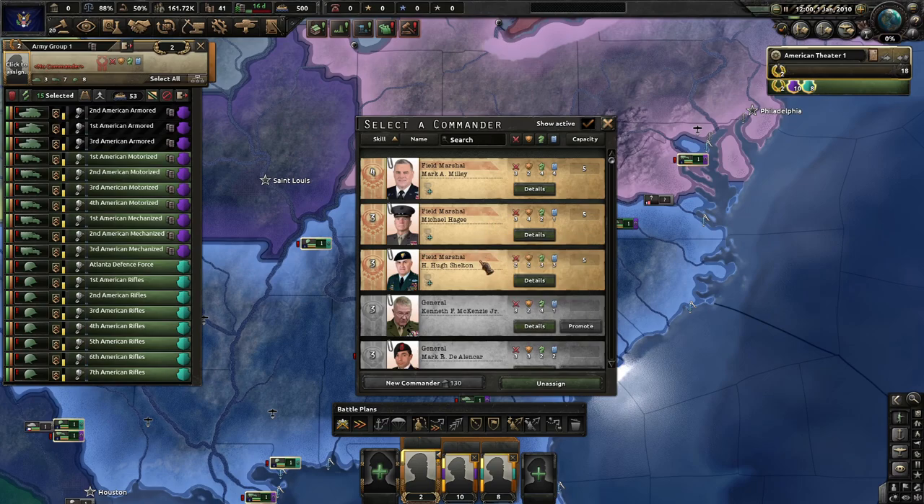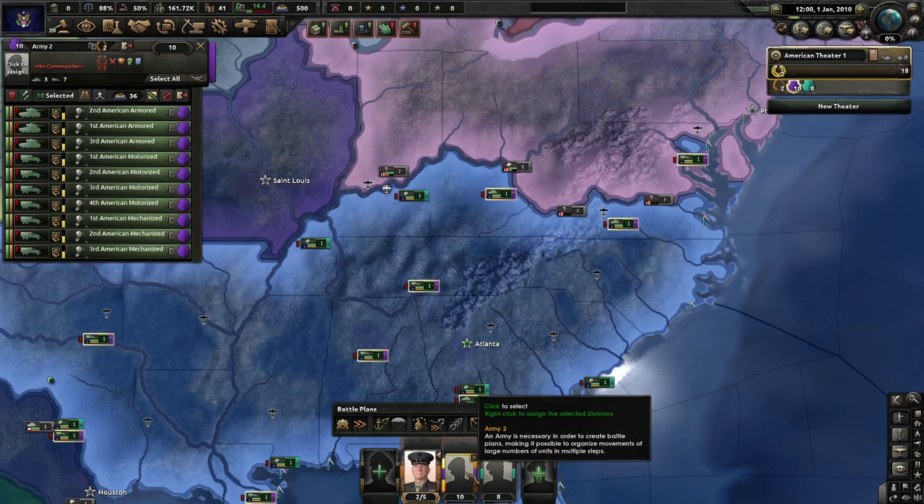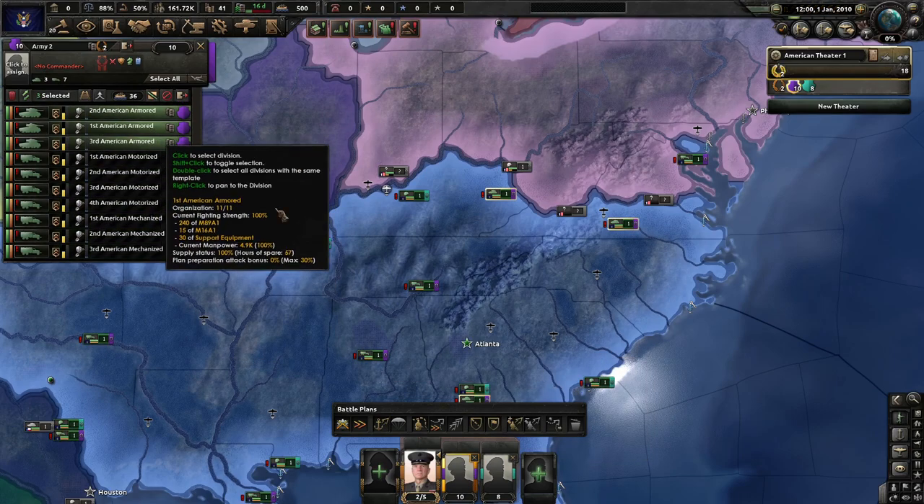Mark A. Milley, Michael Hagee, HH Human Shelton — you're gonna be the infantry dude, so I want you on best defense. There you go.